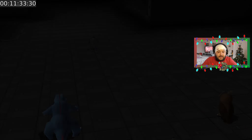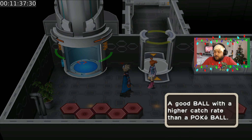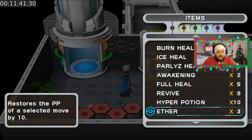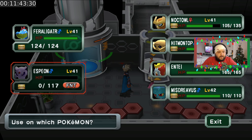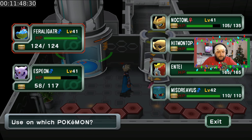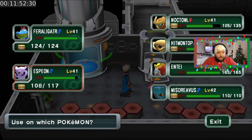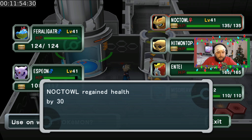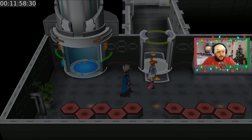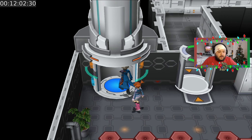So far the only Shadow Pokémon we've missed is Stantler, which is actually quite sad. Let's quickly go ahead and revive Espeon, bring it back in and heal it up. One normal potion — there we go. Espeon's back up to full power, which is very nice.